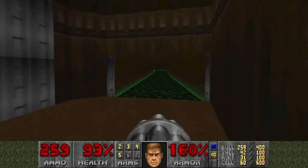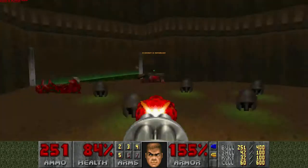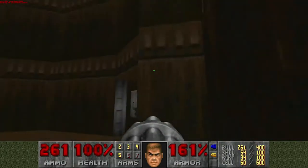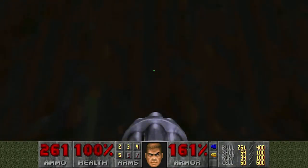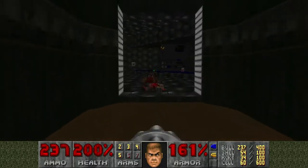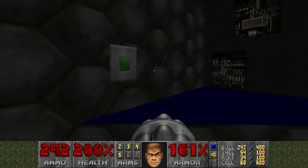I think that's probably the way out. Now we leg it down here and hope for the best. There's actually a soul sphere up there and plenty of HP, so we are at 200% health — that's great. We have slow lifts and we have fast lifts. We have slow doors and we have fast doors.